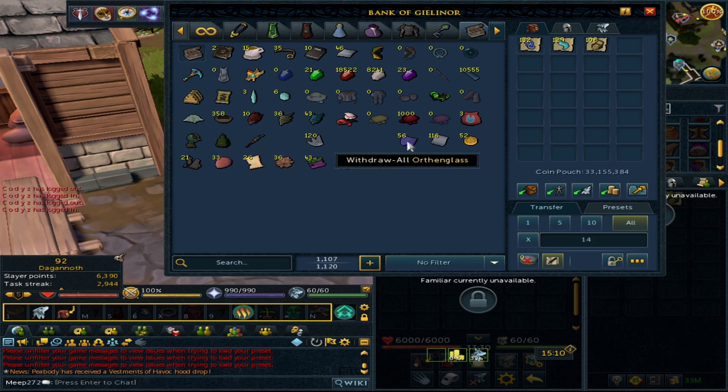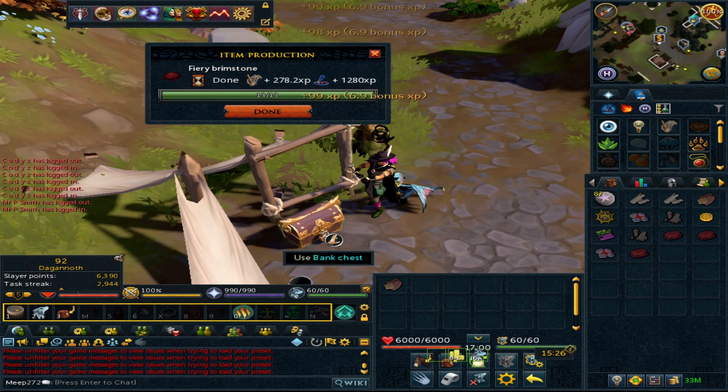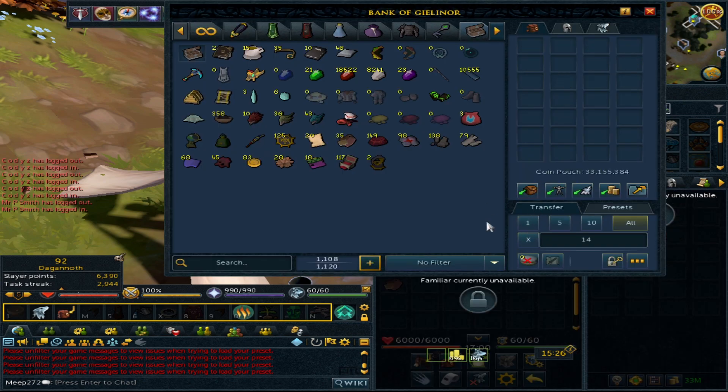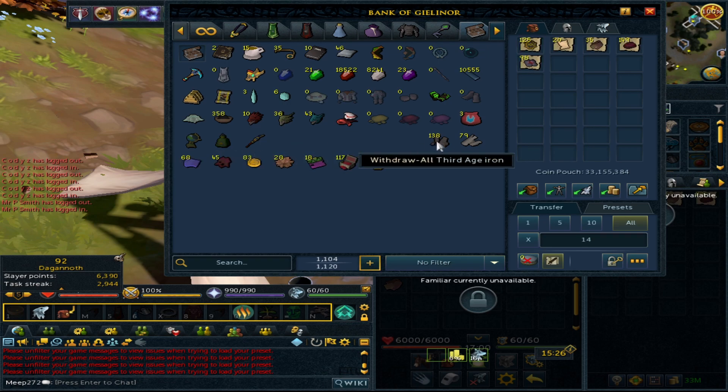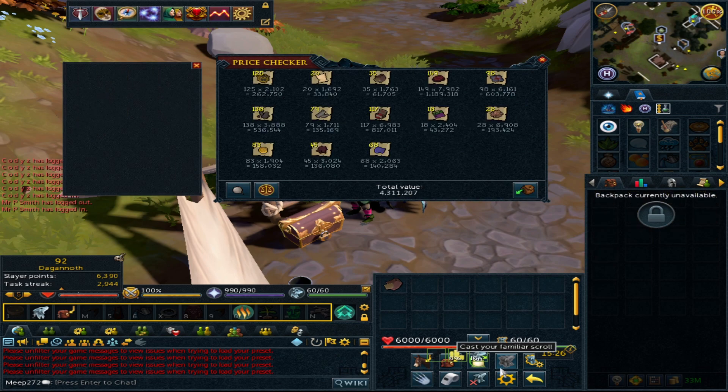For the final one I'm going to do Zammy and see if that's roughly the same. All three are done — got two artifacts in that time, which wasn't too bad. What I've noticed between the three sets is very consistent profit. Zammy out of the three was the most profitable at 4.3 mil total — again it was roughly just under 2 mil for the soil and runes — so I made 2.3 mil from that in 15 minutes, which can hit 8 mil an hour if you're consistent.